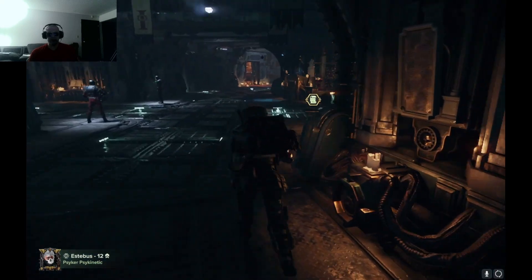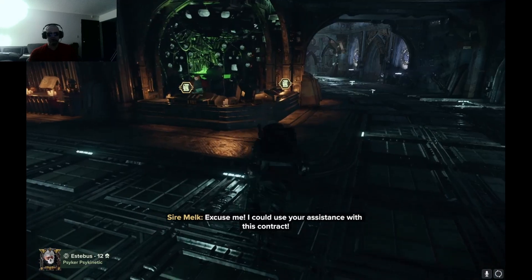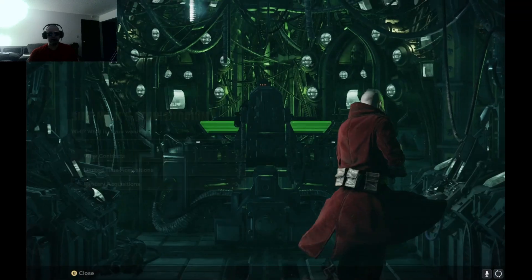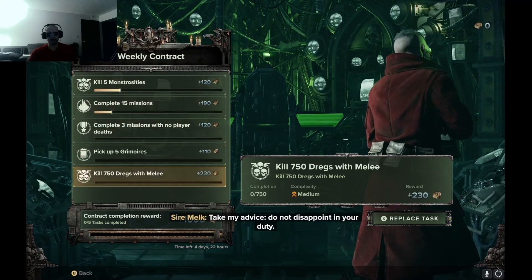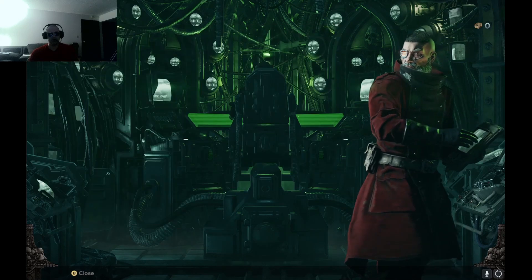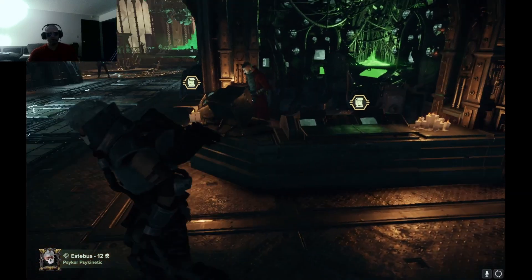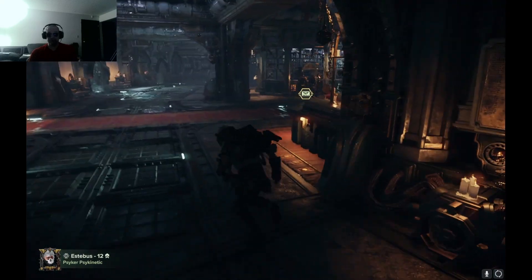I can only unlock this guy at level 11. This is a brief overview of the contracts — you complete missions and get rewards for bonus weapons and aesthetics. Right now the aesthetics are absolute crap, so don't waste your money. That's my personal advice. You have to buy in-game currency for that, which is really dumb.